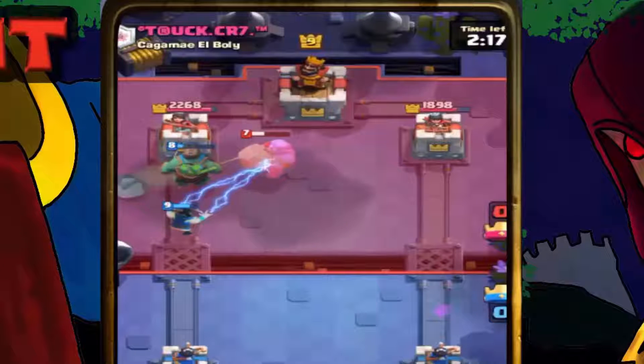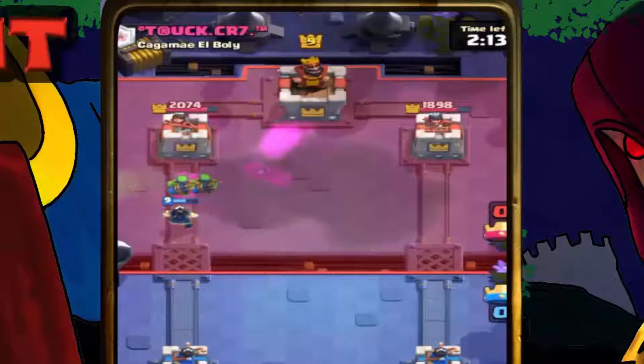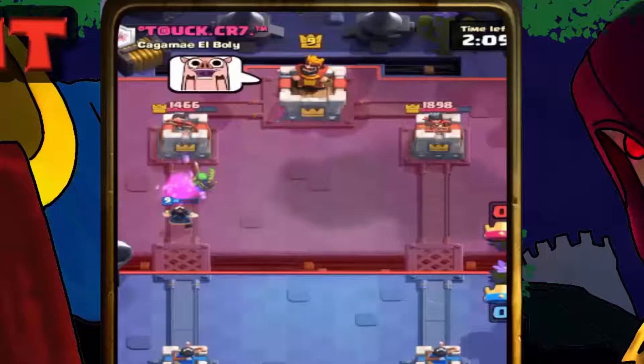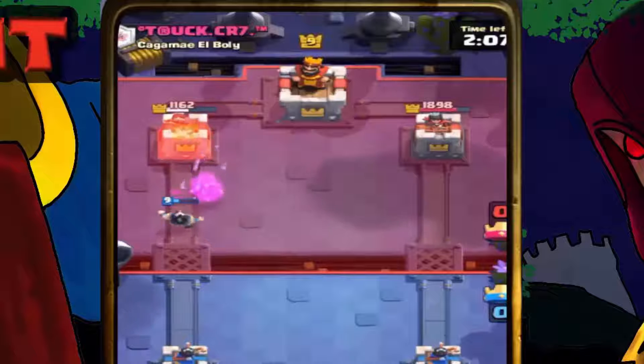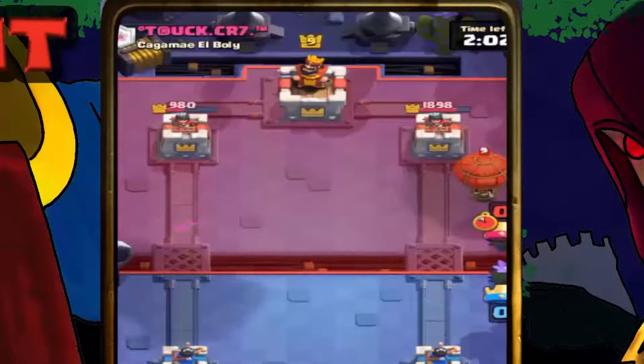It's a level seven Bowler. We are going to do some damage — yes, we're doing a lot of damage. Wait, how did the first attack do so much damage? And he hasn't even touched my tower.